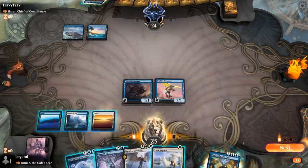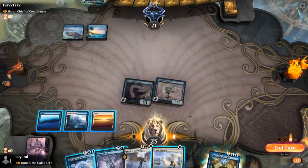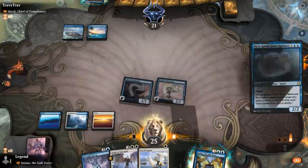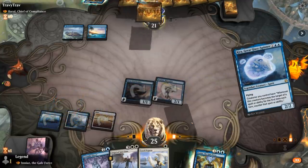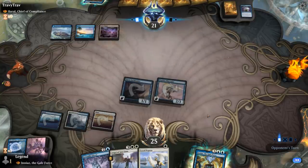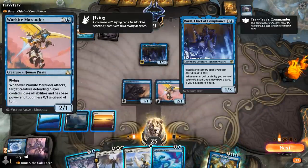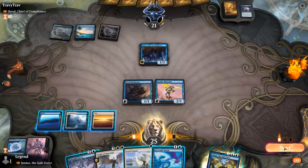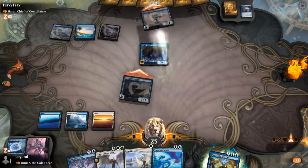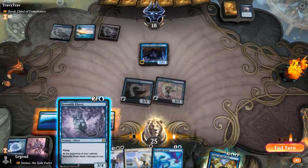Opponent passes. We'll attack and then see what they have — they're probably holding a counterspell. I guess we can give them Kira to counter and then keep the Efreet, which is probably more valuable. Could also do nothing, but then they might have some other instants. Keeping Pegasus for when we can play it alongside something else in the same turn could be better. Does Marauder remove all abilities? It does — so we can attack first and then they don't get the Baral discount anymore.